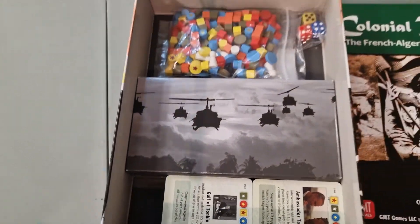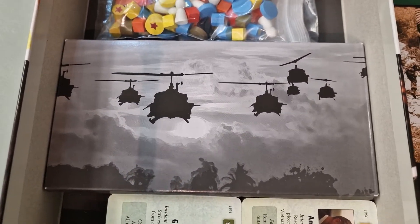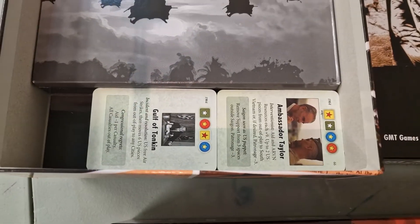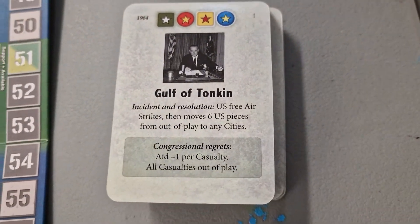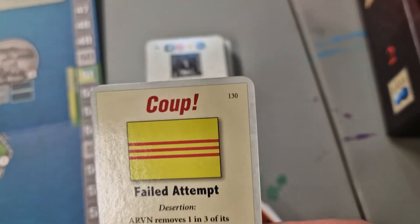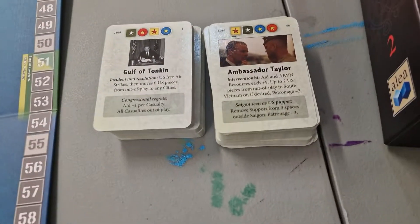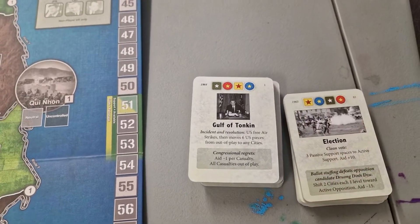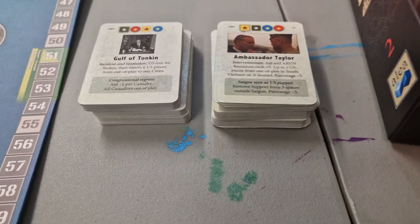Inside the box you get an insert depicting an Air Cav air mobile US helicopter group — I usually pitch these inserts because I find them difficult to deal with, but it's in there. Then you get your cards: starting with card one, the Gulf of Tonkin incident and resolution which kicked off the war, through to card 130 which is one of the coup cards — so 130 cards total. Typical GMT quality. I don't sleeve them, and I don't think they need to be, but you can if you want.